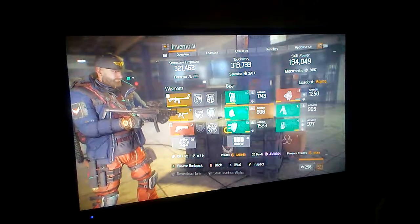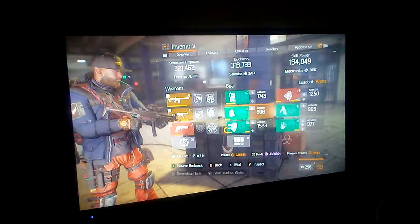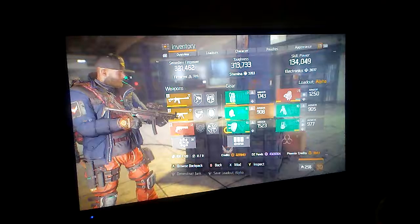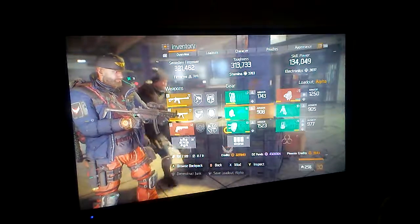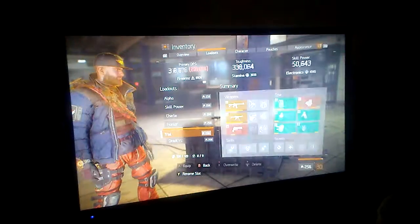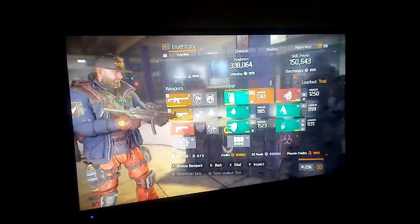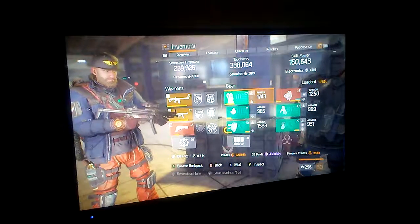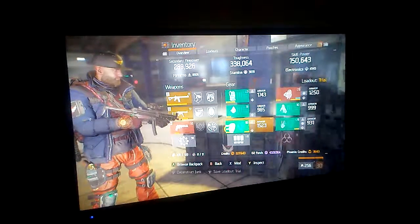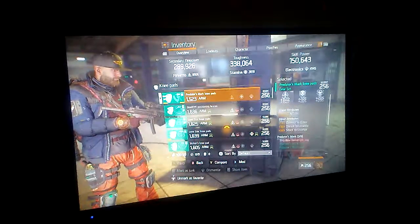If the game had a seven-slot system, everyone would be running three Predator, two Banshee, two Alpha Bridge if you had a seventh slot. But this is the build I got. I saw one guy running this build before I even watched the video — three Tactician, two Predator with the ninja bike bag, four attack and three Predator.